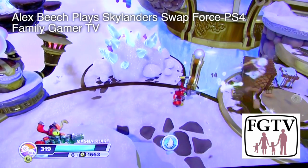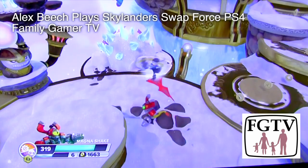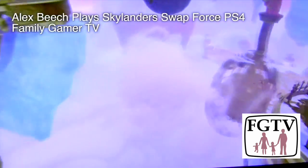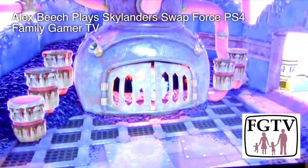You can see Magna Charge's bar filling up as he shoots. That will overheat, which is a way for them to limit how powerful his gun is. As you progress with Magna Charge you can reduce how quickly it heats up, and also reduce the time it takes for it to cool down again.